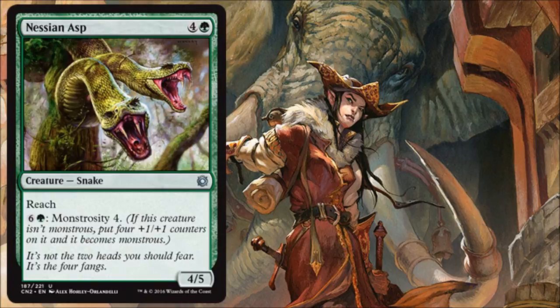Nessian Asp is another monstrosity card that works well with the Gruul strategy but really wants to be part of the ramp strategy too. It's a 4/5 with Reach for 5 — I like those stats on their own. Later in the game you can make it even bigger. There aren't a lot of huge flying threats in this set, but there are a few — blue has a notable one and white has a lot of smaller flyers — so it's nice to have something that can deal with those threats.